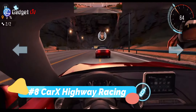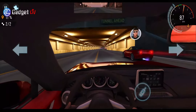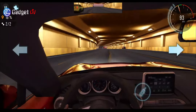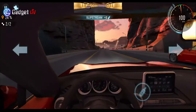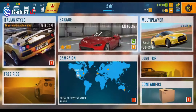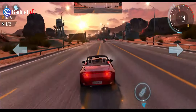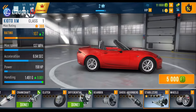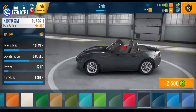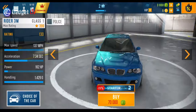Coming in at number 8, Car X Highway Racing is a free racing game for Android you should consider. The game has a wide collection of cars, upgradeable parts, and customization features. The racetracks are good and lively traffic makes the game even harder to play. It also has plenty of chapters and multiplayer options where you can race with real players. The graphics look great — cars and racetracks feel realistic. The game also has a premium access where you get features like unlimited fuel, no ads, 35,000 cash every day, unlimited boosters, and so on.